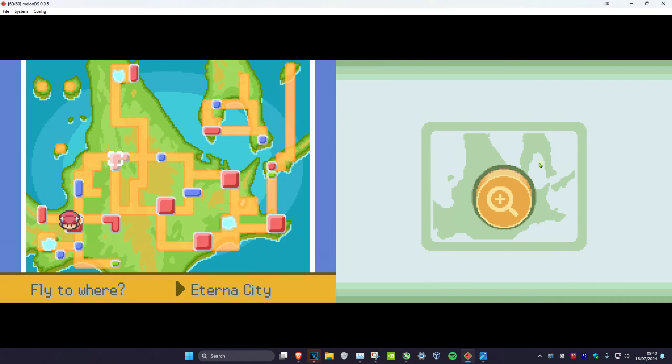To get the EXP Share in Pokemon Diamond, Power, and Platinum, you're gonna head over to Eternal City. Let's fly through it.